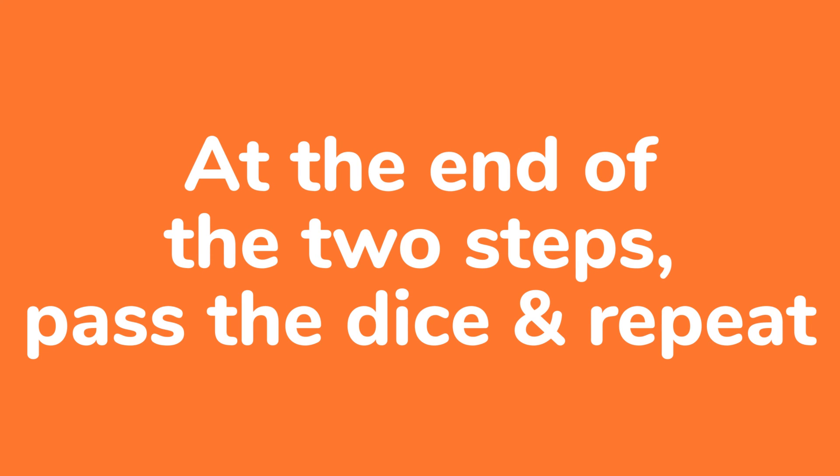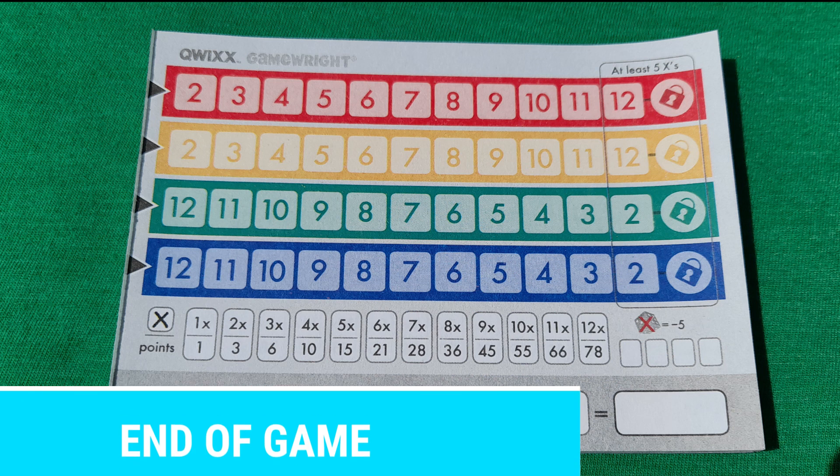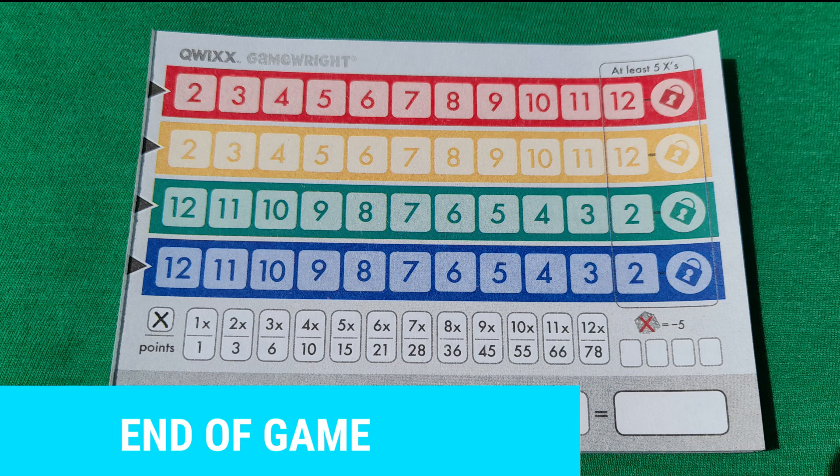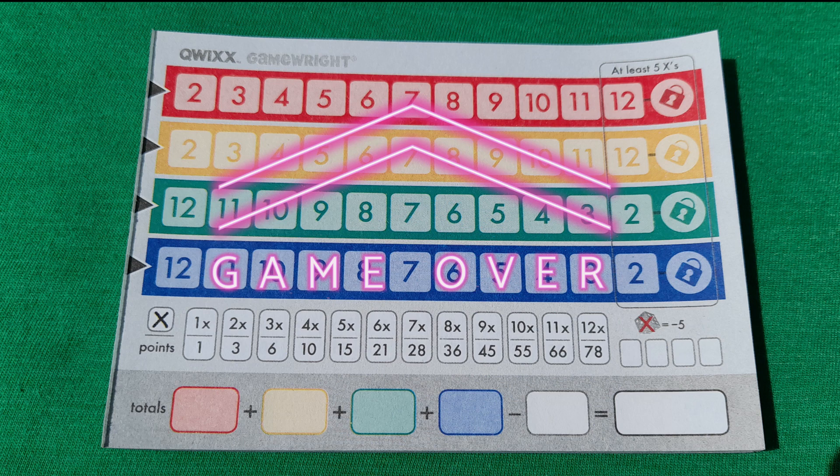The dice are passed to the left and the process repeats for the next player's turn. Play continues in this manner until one of two things happen: if two of the colored dice are locked out of the game, or if one player marks four penalties on their scorecard. If either of these things happen, the game is over immediately.